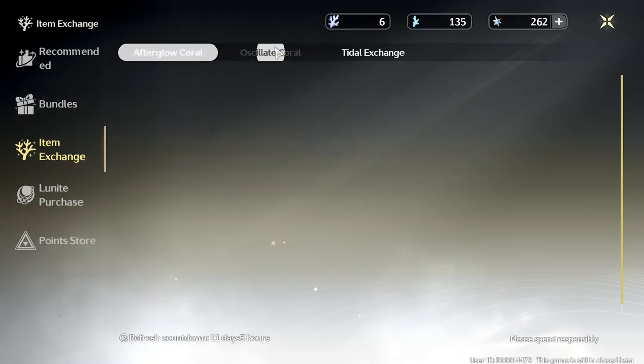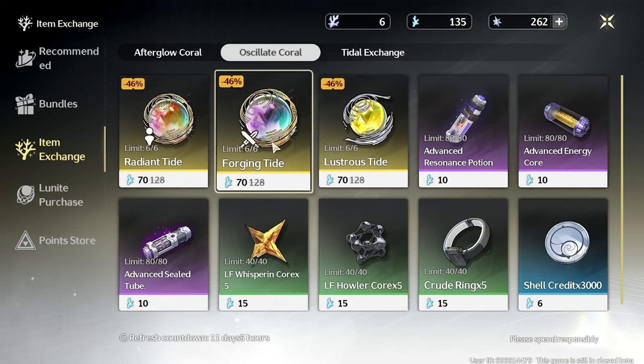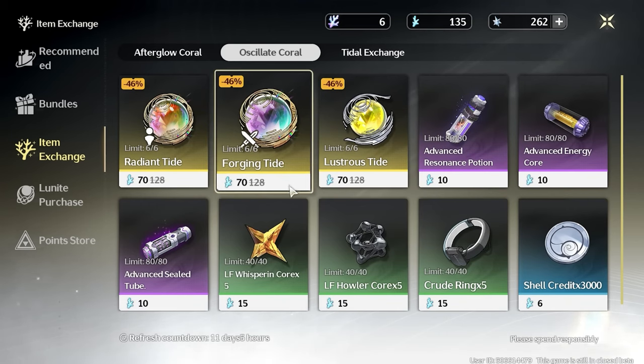The last thing I'm going to go through is the item exchange shop — just the summoning page for now. You can get radiant tides, which are your premium or event summons; forging tides, which are your weapon summons; lustrous tides, which are your standard summons; residence potions for character experience; energy cores for weapon experience; sealed tubes for echo experience; and items like elf whisper core, elf howler core, and crude ring — all materials needed to ascend your characters, their skills, or your weapons.